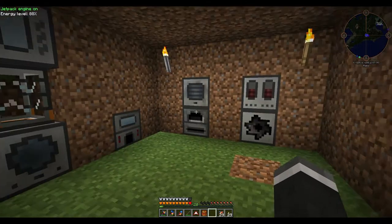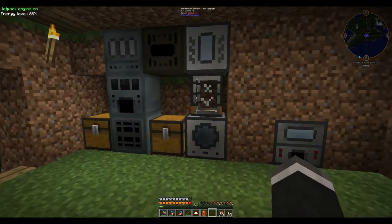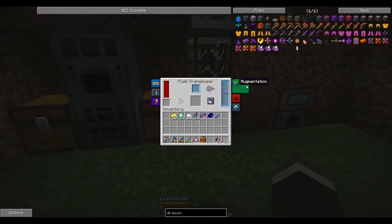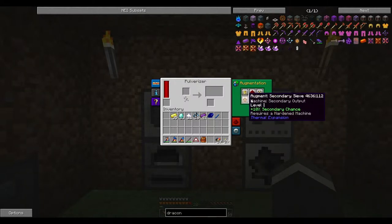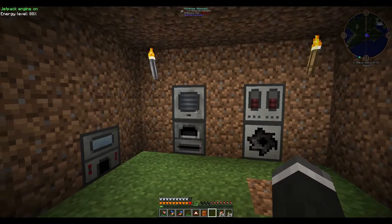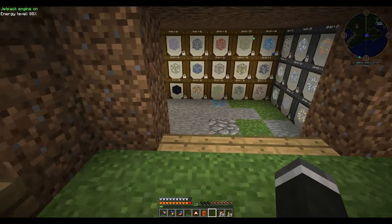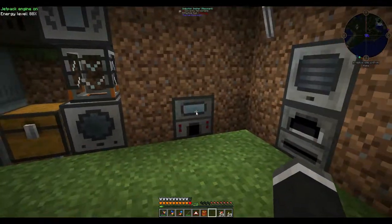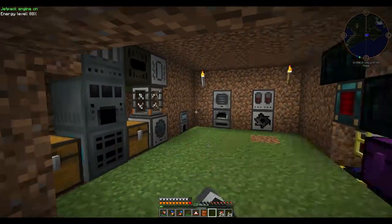All of these machines are now upgraded. All of them are on resonant, including these two — since I can afford two, I may as well. I also made these upgrades here. This one doesn't have the three speed upgrades — I put in the basic speed one and then these two, which give us in total a 35% chance of getting a secondary output, which is very useful when we want to get stuff like the rich slag so we can double ores in the induction smelter.